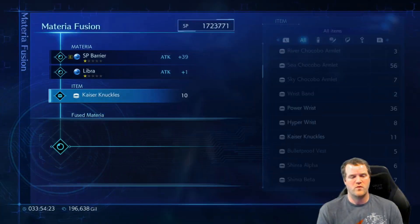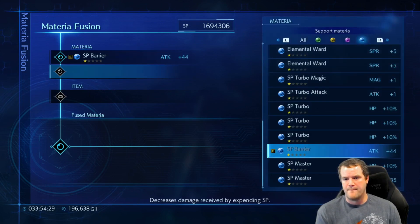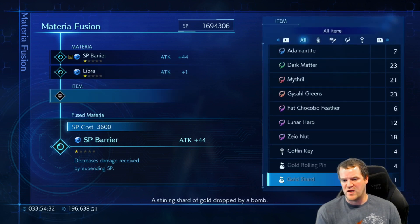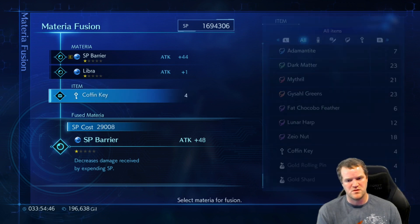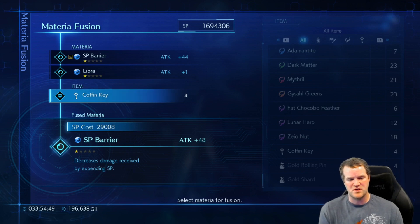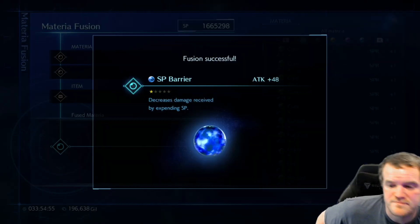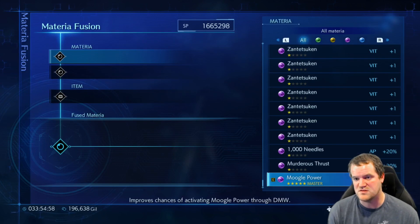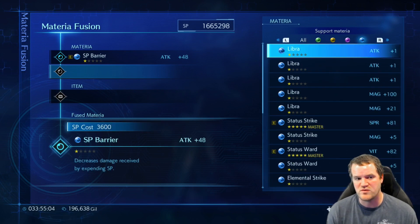Now we want to end with vitality. Oh, coffin keys? Hold up - I didn't know that these were plus one attribute. Oh, I should have grinded for way more of those. That's a missed opportunity. 48 SP barrier. All right, well next playthrough I'm definitely going to get some coffin keys. You get two coffin keys for every little turtle you fight.